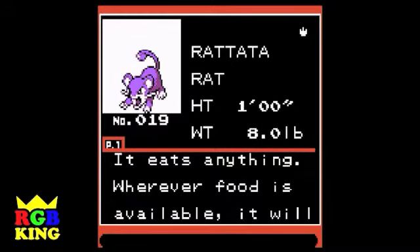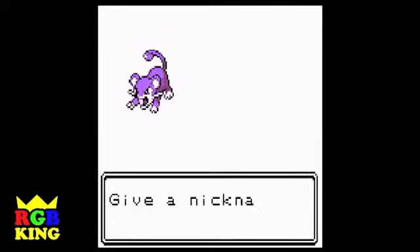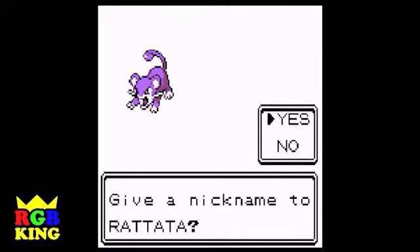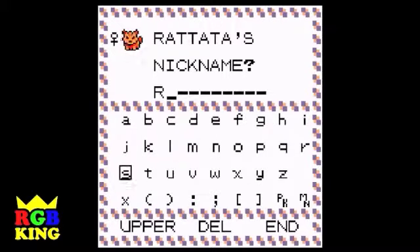Yay, we have a rat — the rarest Pokemon of the world. We're going to carry a rat around with us. One foot high, eight pounds. And now we can call him and annoy Joey all the time. It eats anything — wherever food is available, it will settle down and produce offspring continuously. So apparently there's a lot of food in Sprout Tower. Give a nickname to Rattata — it's a girl, so we're just going to call it Rat.